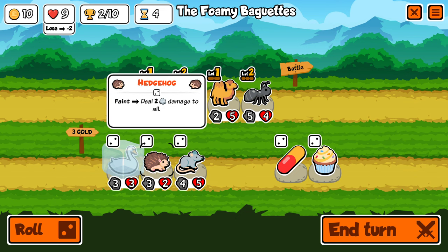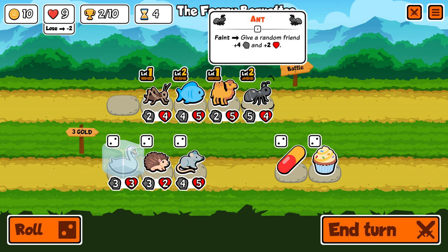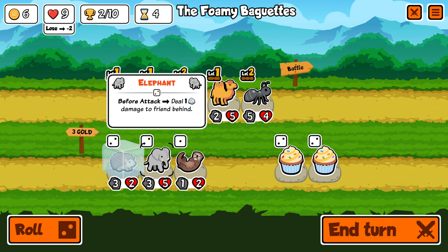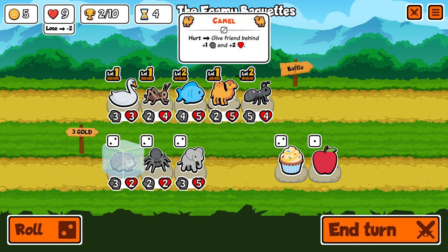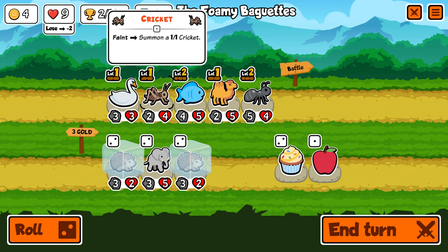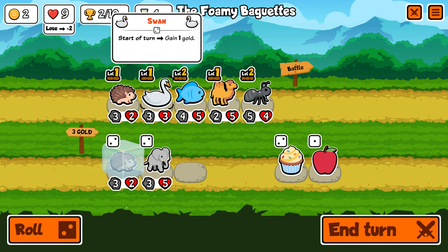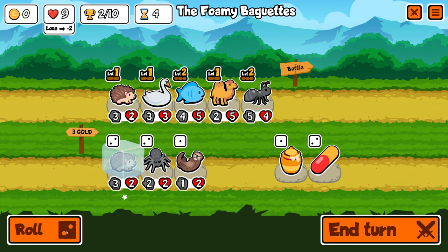The hedgehog is also a cheeky way of winning, especially if you give it some honey. But the swan is also nice — let's go for the swan for now and freeze the hedgehog. Let's see what we're going to get — nothing interesting. A spider. Another hedgehog — we might still switch over to the hedgehogs. If I sell the crickets and get the hedgehog, let's do that. Let's roll again and get the honey; I want to get a honey hedgehog next turn.